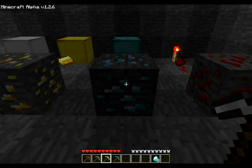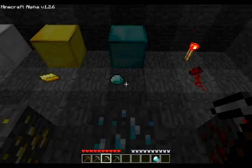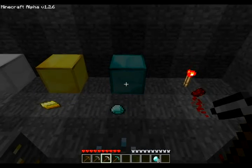Now, diamond ore is usually found near lava, and the diamonds don't require smelting to use. They can be used in jukeboxes, for diamond tools, diamond armor, or you can make diamond blocks out of them, which you see back there, along with a diamond forming on the ground.